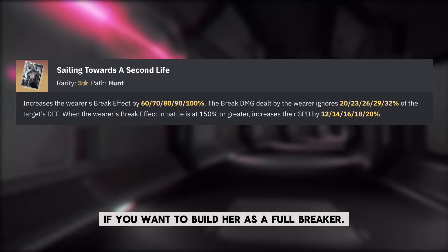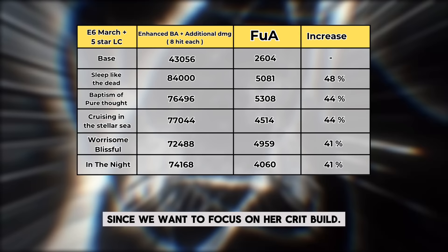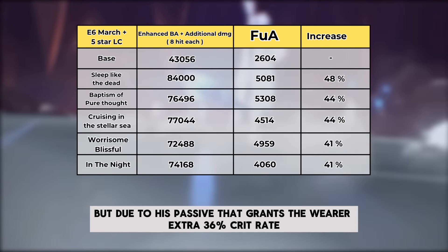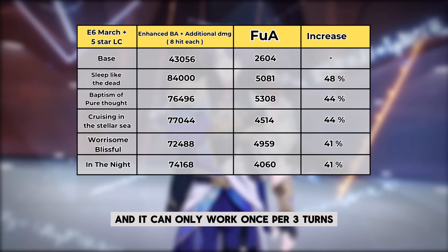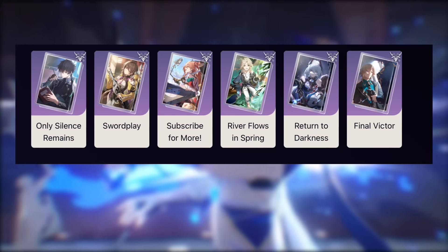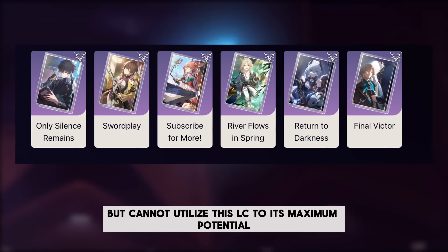Hill's light cone can be a great help if you want to build her as a full breaker. In the damage comparison between five-star light cones (excluding Hill's LCs to focus on crit build), Sleep Like the Dead may have the greatest total damage, but its passive — granting 36% extra crit rate if her basic attack didn't result in a crit hit, and only working once per three turns — makes the total damage outcome less consistent than others. As for four-star options, there is not a single light cone that won't work with her. She can even benefit from some passives on Subscribe for More, but cannot utilize it to its maximum potential.